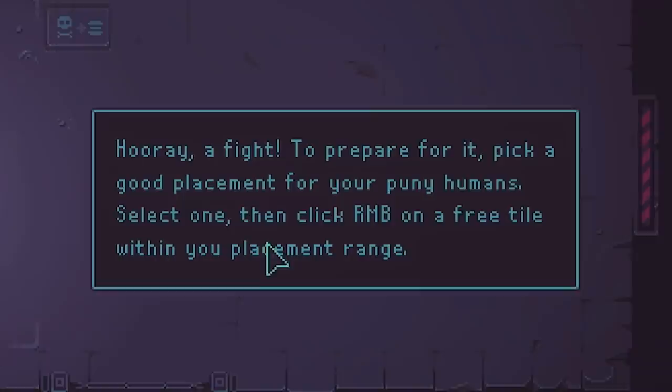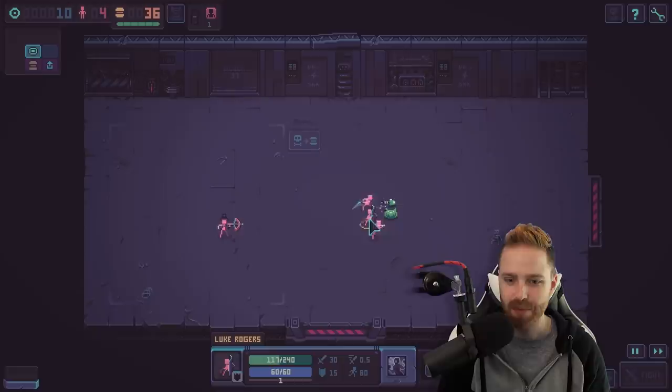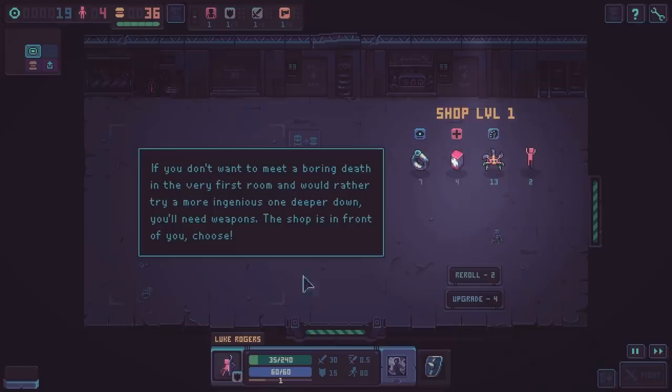Stats on the bottom of the screen, lower right. Pause, speed up, auto place, and fight. Let's go to the left. Pick a good placement for your puny humans — the fight happens automatically, that's why it's called an auto battler. We just place where we want these people and it'll take care of the rest. There's one enemy spawning right here. We can see we're losing a little health on this guy — 76 health. I can't move them or do anything during the fight, but we did get a little bit of money from that.